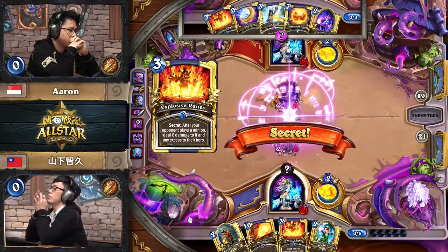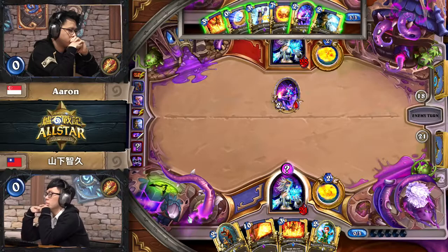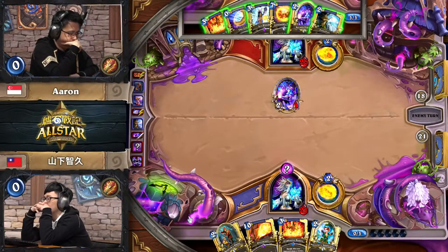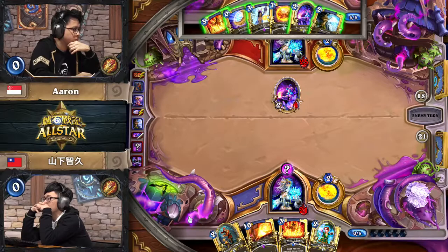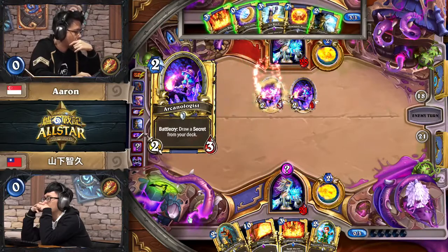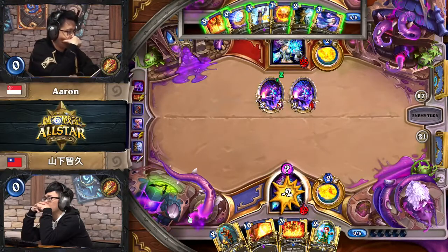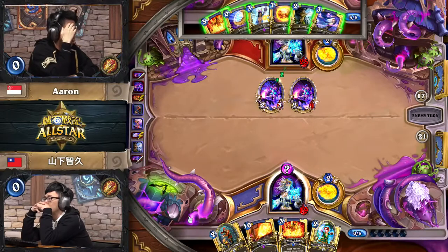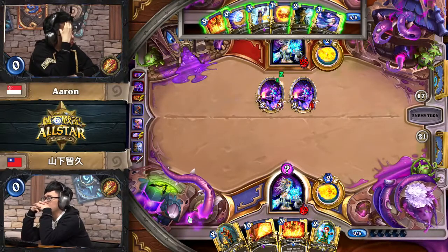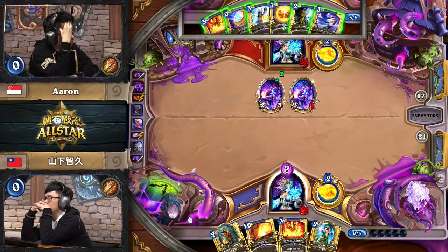G9 finally managed to wrestle back board control for the moment, but there's still really strong counterplay available — Firelands going face here is absurdly powerful. Nothing gets to stick on this kind of board. Runes everywhere, everything's a landmine. By turn five, something like six secrets have been drawn by both players — a ridiculous amount of secrets being thrown around. Going into turn six, there could be a Cabal Crystal Runner or a Corridor Creeper coming down soon, so Explosive Runes seems like a pretty good way to lock this down.